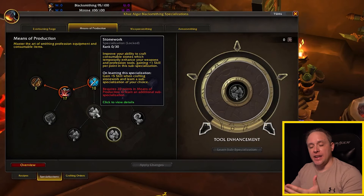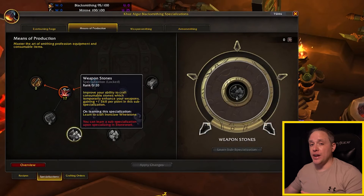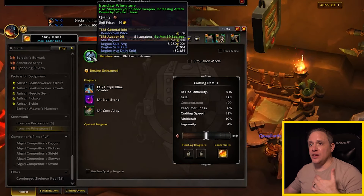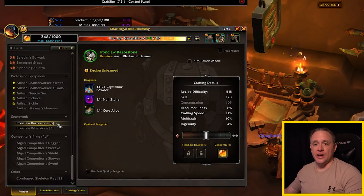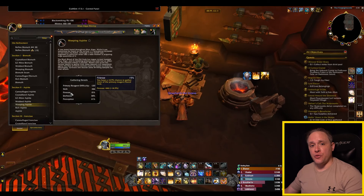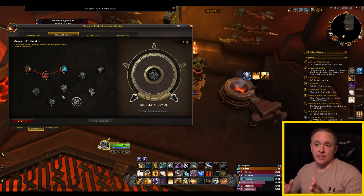With Stonework, you're focused on making items that either increase the damage of a weapon or enhance a profession tool. Putting points into Stonework increases your skill when crafting stoneworking items. Branching into Weapon Stones lets you learn Iron Claw Whetstone, which increases attack power depending on quality. Tool Enhancement lets you learn Iron Claw Razorstone, which sharpens your mining, herbalism, or skinning tool, increasing finesse by 45 for two hours. Finesse increases the percentage chance of gathering more of the primary reagent.